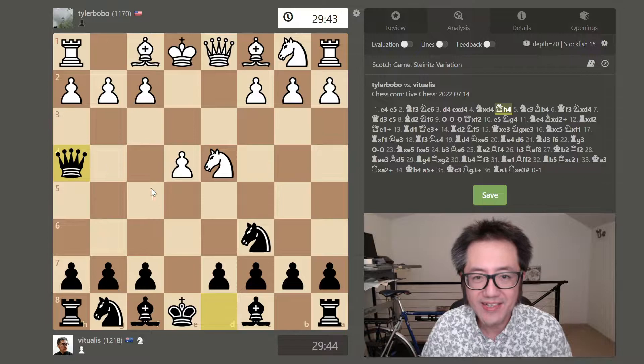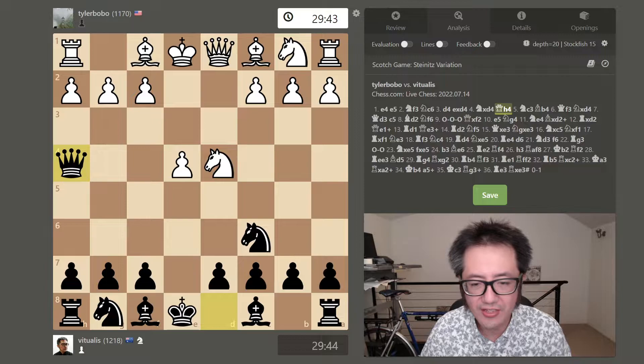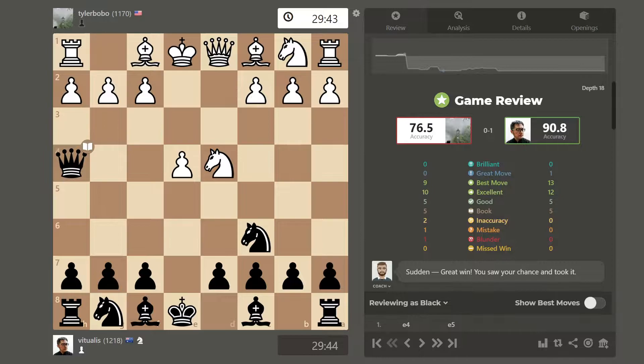Let's have a look at what happened in this game. Looking at the review, I achieved almost 91% accuracy again, without knowing a lot of theory. You can see this catastrophic drop for the opponent. This is an opening where the Scotch player will see it infrequently — less than 3% of Scotch games — and they are very likely to make a fairly catastrophic mistake.